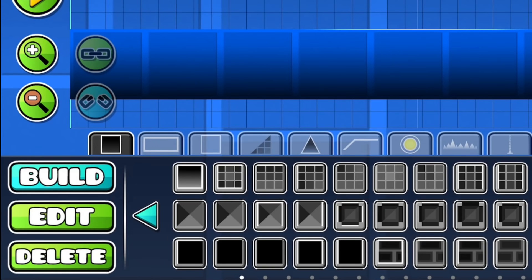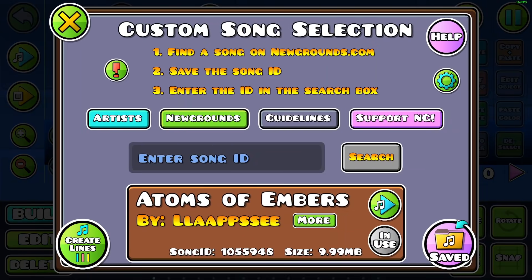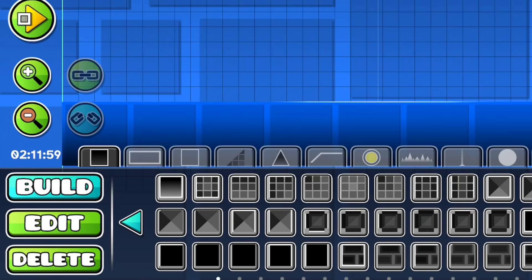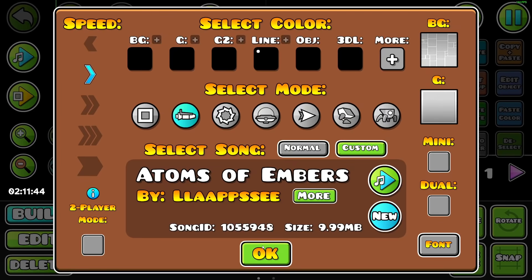Let me show you the timer I have. As soon as I hit this button, you see underneath the zoom out button in the editor, there is a pretty small but effectively placed timer. I did this in my 1 hour building challenge. I've got Atoms of Embers by Laps locked and loaded with the 223 start offset. Without further ado, let's go. I'm not going to rush this or put any pressure on myself to build quickly because I'm pretty confident with the ideas that I have.